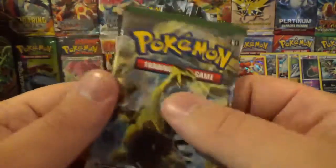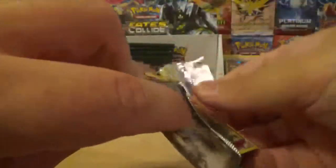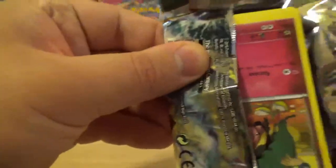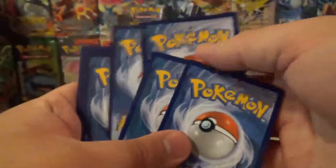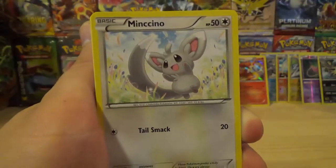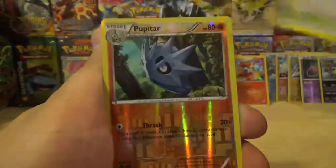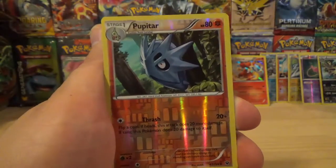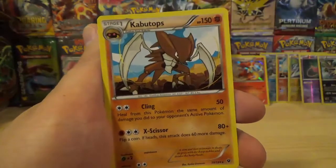Last pack of this quarter part of the box. Can we end on a strong note? We'll see. We got Snubble, Bronzor, Mincino, Deerling, Carbink, Team Rocket's Handiwork, Wheezing, Fairy Garden. A reverse holo is a Pupitar, uncommon reverse holo. And the final rare of this part of the box is a Kabutops, not a holo rare.